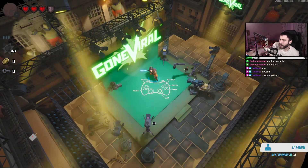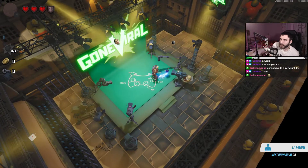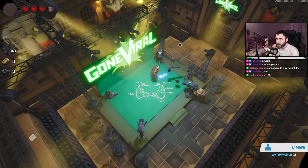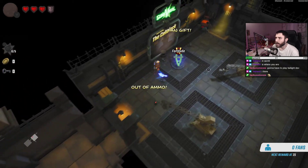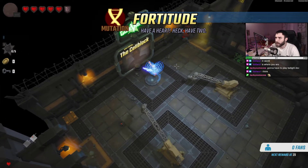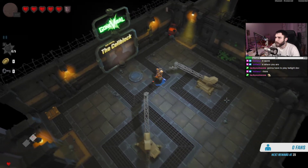Alright, we have shoot, attack, bomb, and dash — you can see the cooldown under me. Let's begin this adventure again. I think that's out of ammo; this is a keyboard situation because you need to aim. We got Fortitude. Now we go into the fight arena.